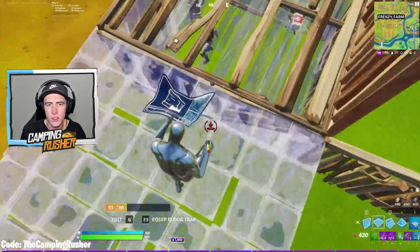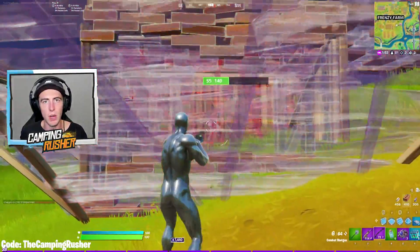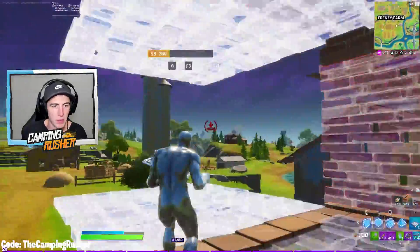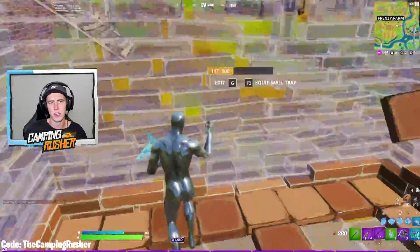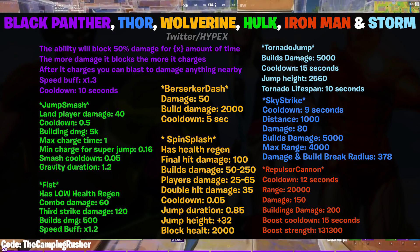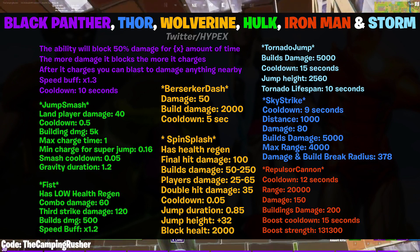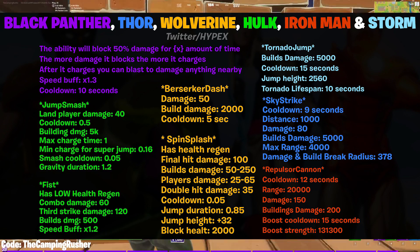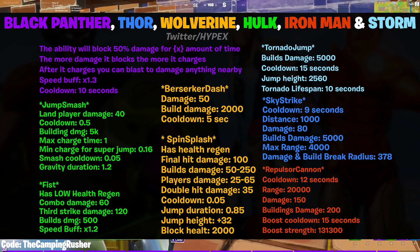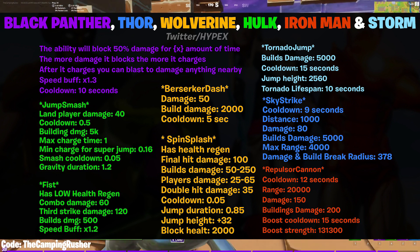We don't know the order of these things. I would assume the ability release is close to when the POI gets updated in game. We also have Ant-Man at some point, although his ability is not listed here. Hulk has a Jump Smash: slam player damage 40, cooldown 0.5, ability damage 5k, with max and mid charge time, smash cooldown, and gravity duration. He also has a fist with low health regen and combo damage 60, plus a speed buff.